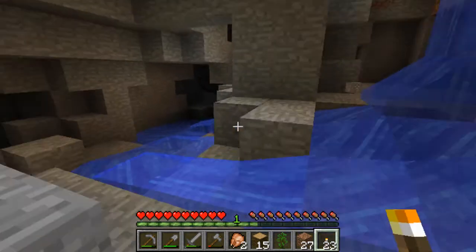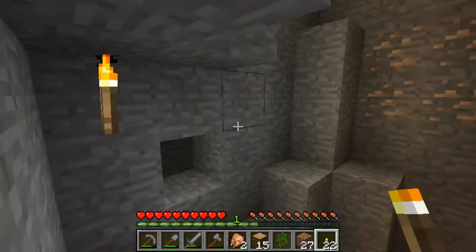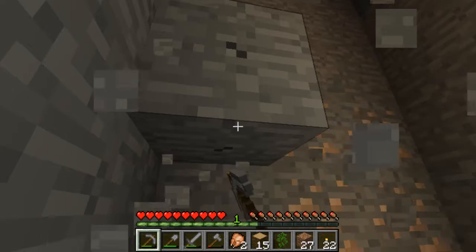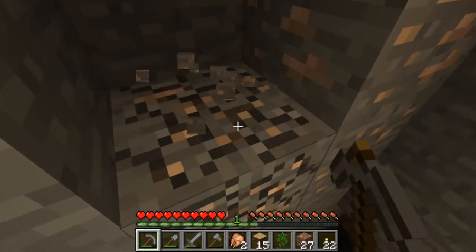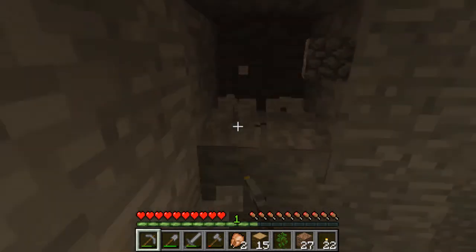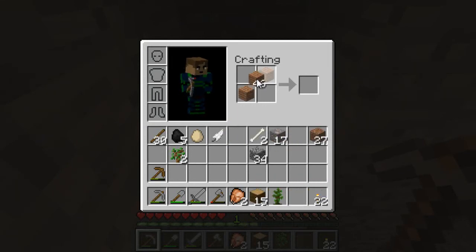You found diamond, Chad? Yeah. Kick him off the server — he's hacking, it's too early for that. Chad, you're hacking. Nope. Chad, stop hacking. I'm strip mining. Oh, okay. Don't strip mine, it's cheating. It's not really cheating — it's just playing Minecraft the way people play it.